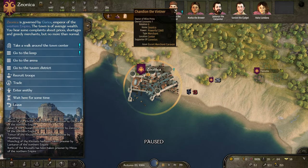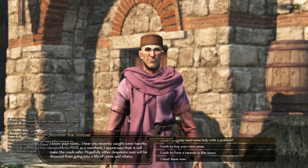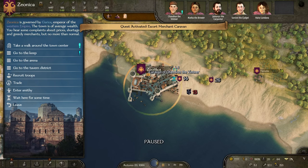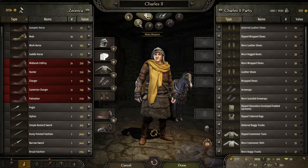This time we will do the escort merchant caravan because that one should be pretty good. I think we might have to go to three pre-stops — $3.50 per day, which is fine. That's more than enough to cover our wages and make a bit of profit. So let's sell some stuff.